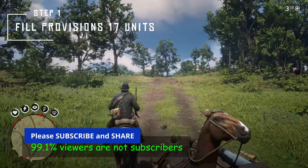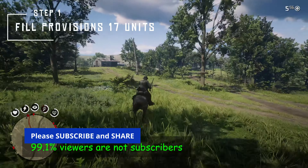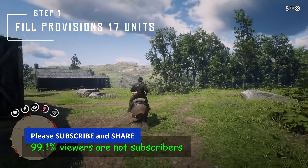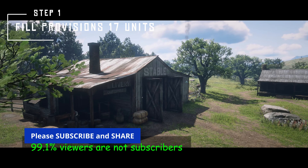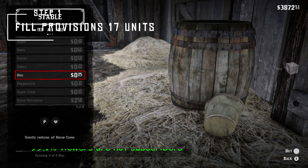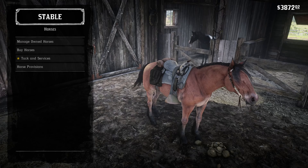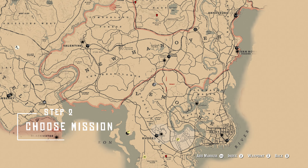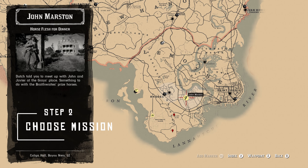Step number one: you need to fill up your provisions. Your provisions should not be empty. Provisions are basically the horse feed items that you get from the stable, and without this you cannot actually venture into this mission. I have already filled up most of it — you need to have at least 17 units of those provisions, and then you are good to go and start off for the mission. Just select the mission 'Horse Flesh for Dinner.'